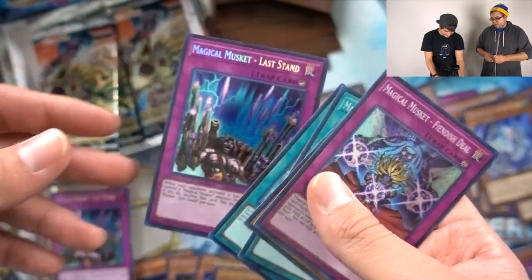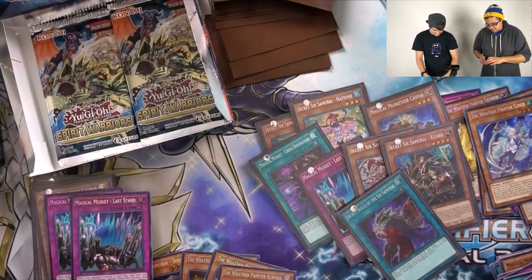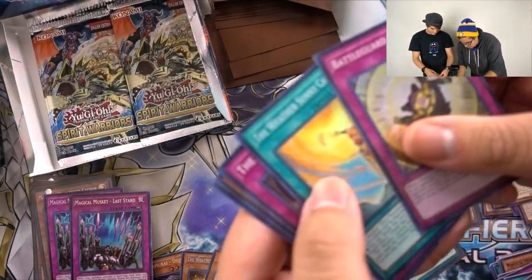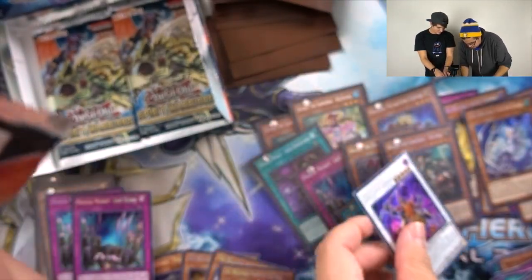Magical Musket Last Stand again — broken. Hopefully I can pull that Starfire for you. Howling, Gambish, Shinobi, Honest, and a Secret Shien.